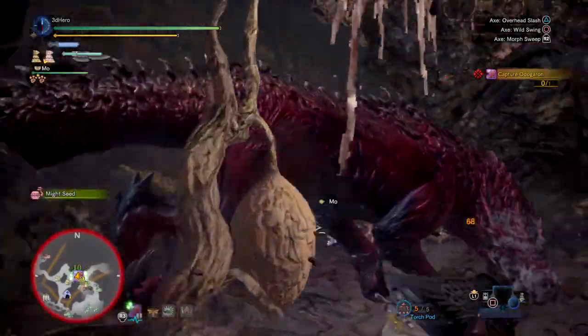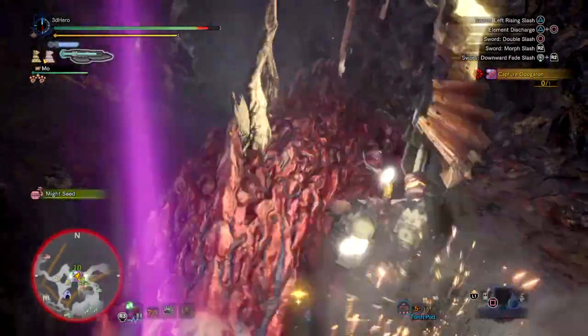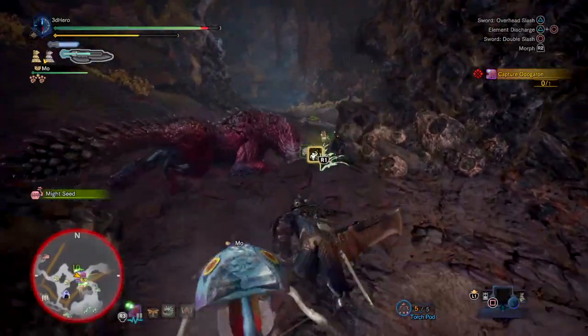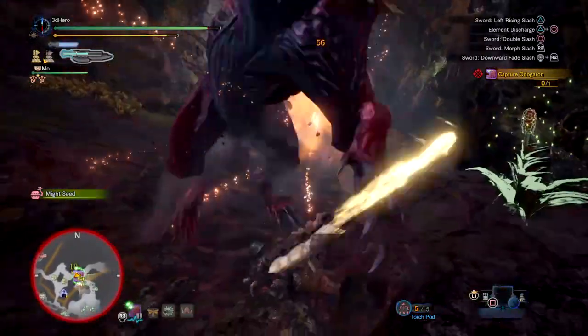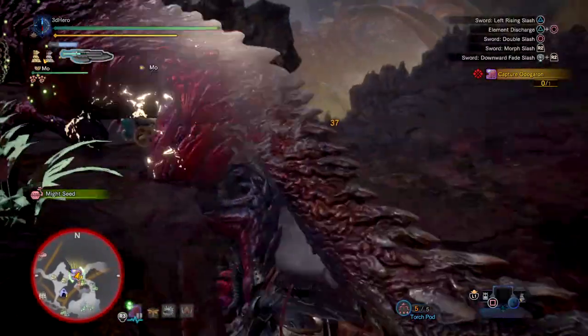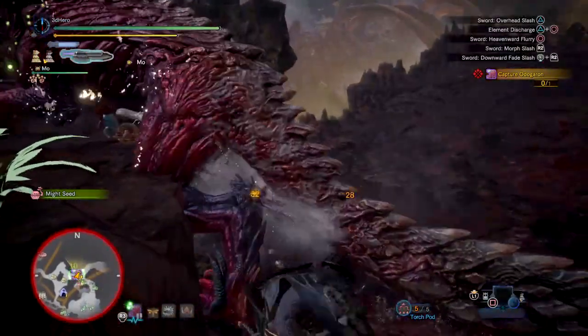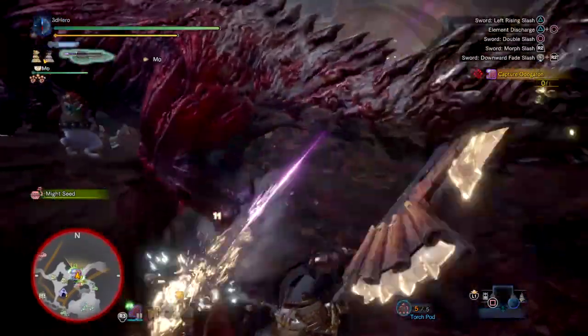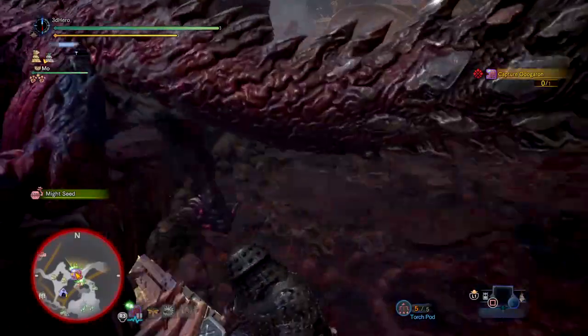Hey everyone, welcome to today's latest mix of build videos. Today's build is using the Battle of Cryner 3 Switch Axe, a highly regarded Switch Axe capable of chaining paralysis onto a monster one after another. Today I present my build that optimizes the skill set and makes you a true team asset for everyone and anything you face. I call this set the Focus Paralysis Set.